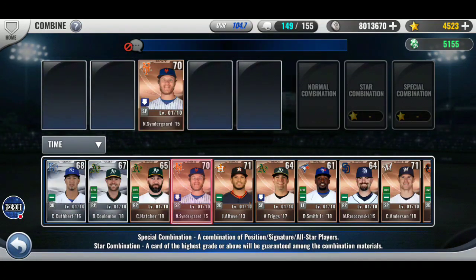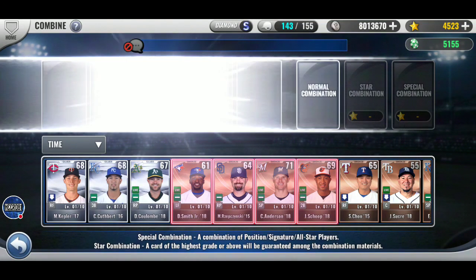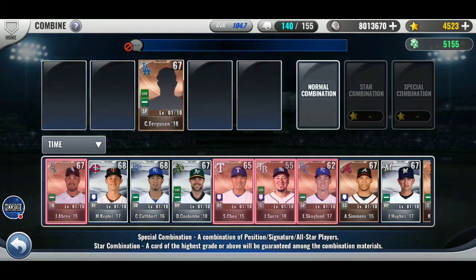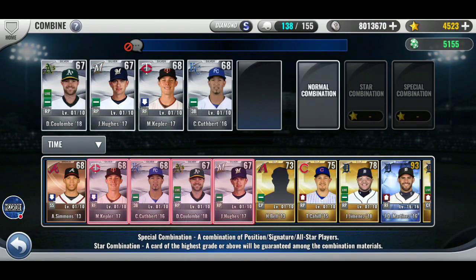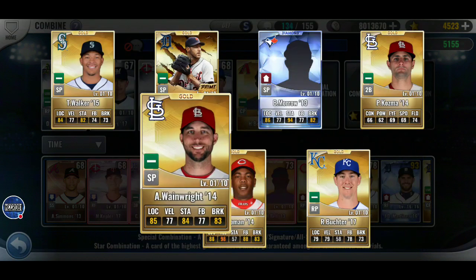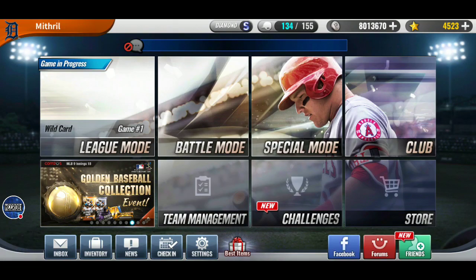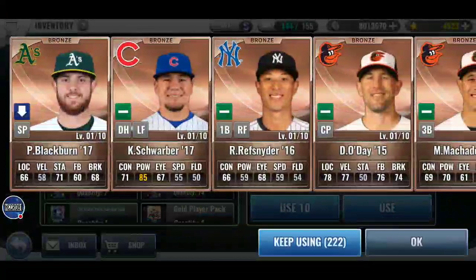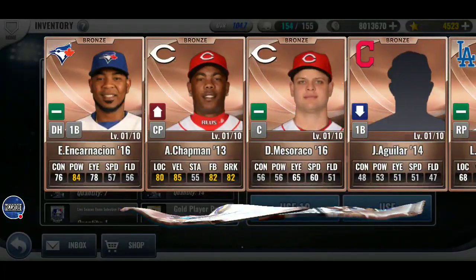So it looks like it's going to be longer yet until they release the clubs. I was really hoping that it would be with this last update, but at least they gave us something worthwhile for most people. They added a Verlander — that would be number four or five. They also added one with Channel Park.